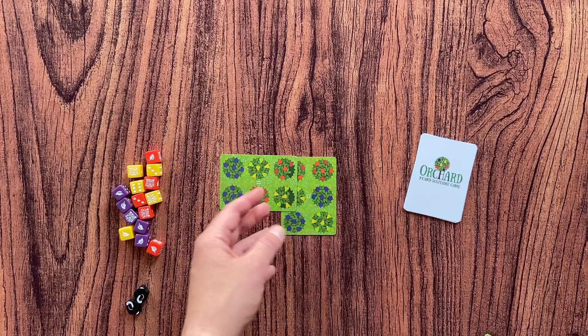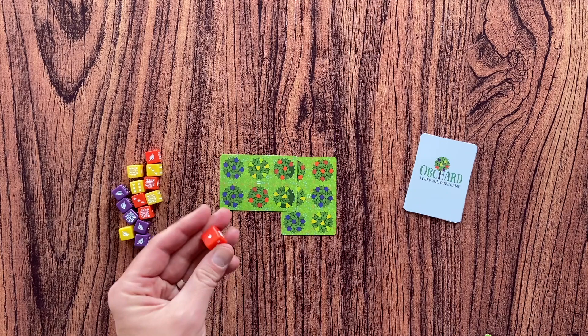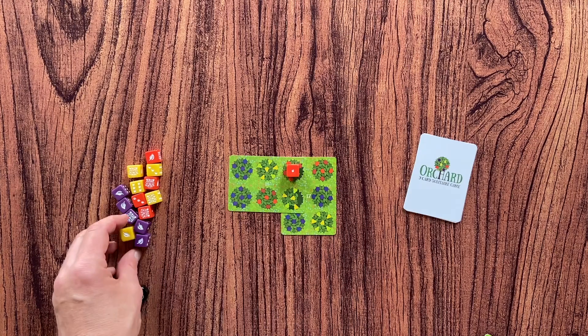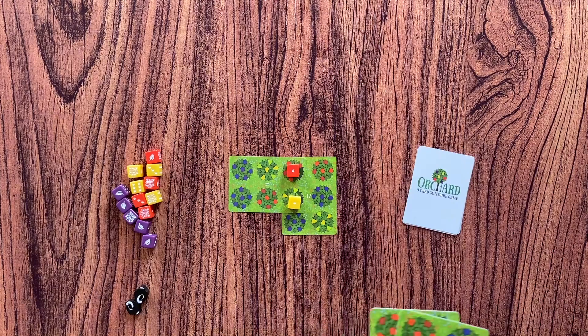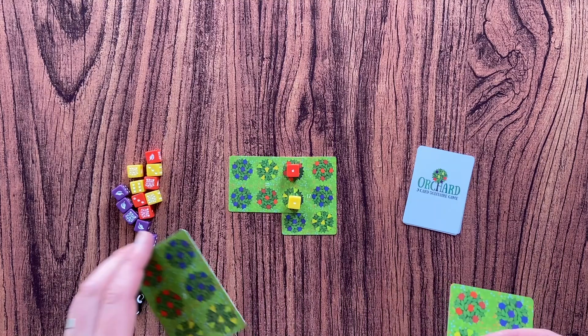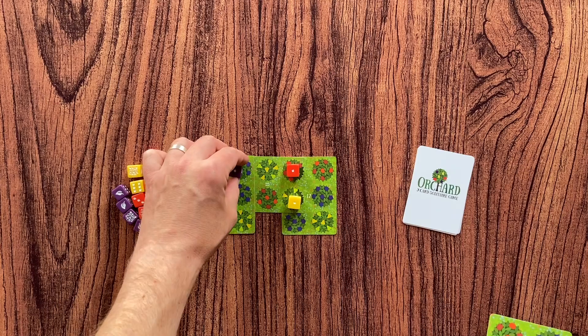If there was no die there, you take a die with value one and put it on that tree. Now you have one card in your hand, so you take a second card and the game continues like this. You have to place another card, and each placement where trees overlap scores points. For example, if I place a card overlapping two plum trees, I'll put a die with value one on each — so that's already four points.